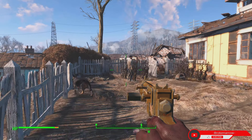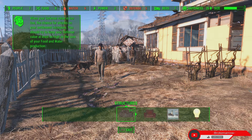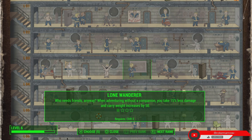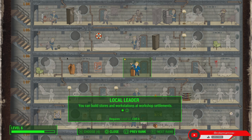If you want to set up supply lines with your settlers, you unlock that by going to the Pip-Boy and leveling up. My Charisma is maxed, but in order to do supply lines you need Charisma level six, then take the Local Leader perk. That's how you do supply lines between your settlements, and it's also how you build up stores and workstations at your settlements — so you're really going to want Charisma. The Local Leader perk is definitely needed.